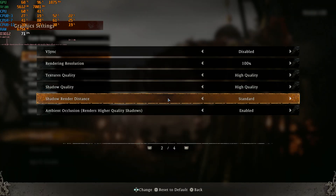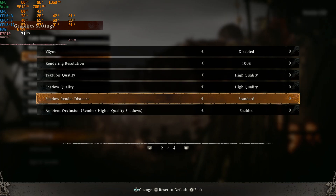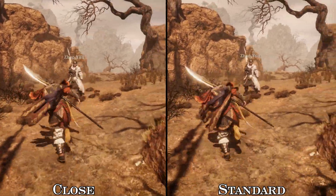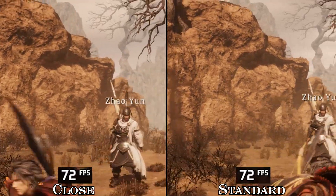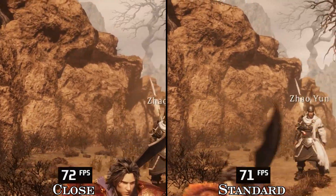This game also suffers from low rendering shadow distance. There is a setting that should control it, but it doesn't change anything — no matter what option you choose, shadows appear at the same distance, and the performance is similar between close and standard.